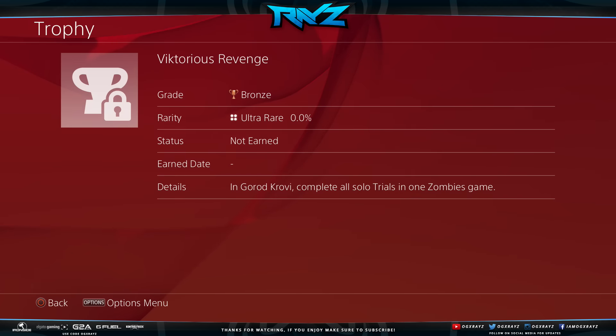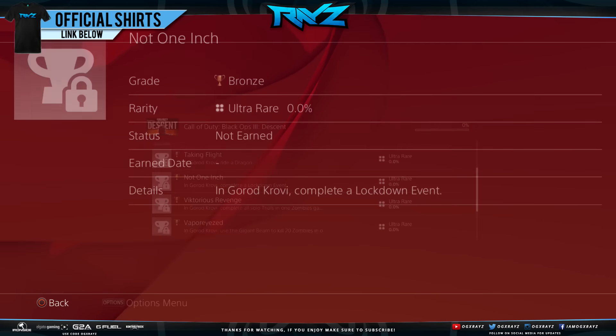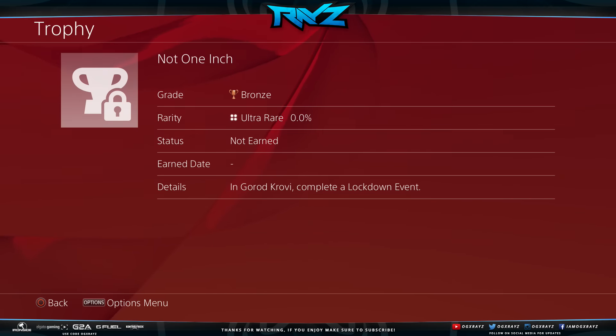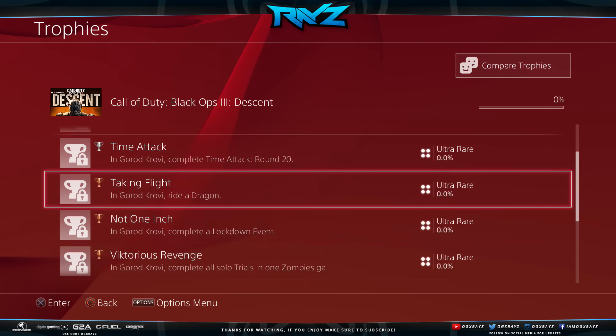Victorious Revenge in Gorod Krovi: complete all solo trials in one zombies game. So it looks like trials are back — that is confirmation right there. Not One Inch in Gorod Krovi: complete a lockdown event. I'm assuming this is gonna be one of those where a spire or spiral thing comes down and you have to defend it.